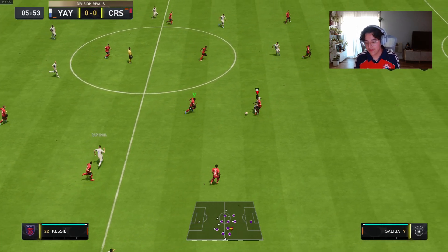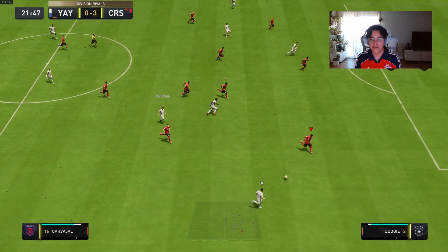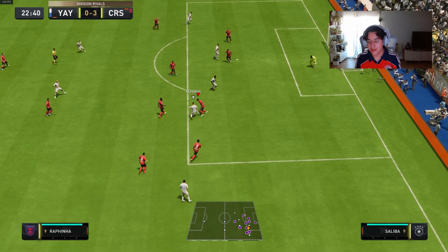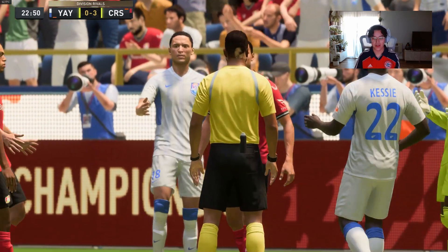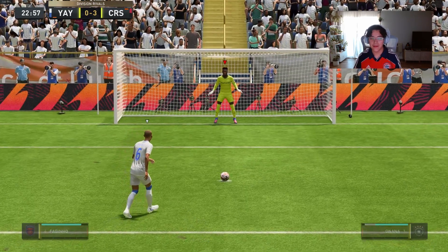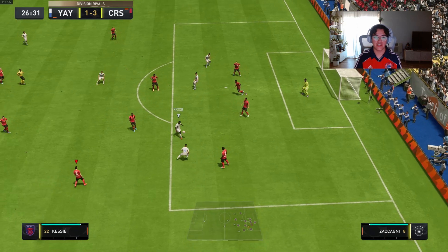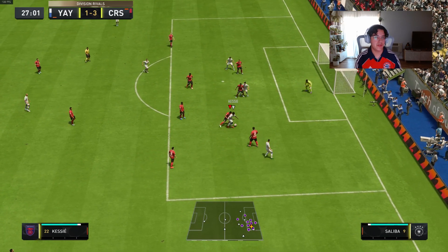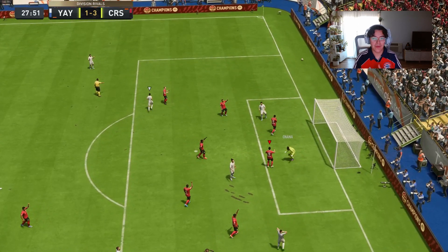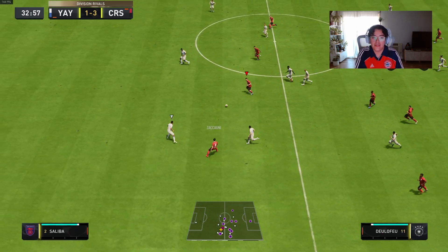Talking about his defending: 87 interceptions, 84 defensive awareness, 88 standing tackle, 83 sliding tackle. He was very solid defensively. His standing tackle did have a lot of moments where he wasn't getting complete tackles — you get that bounce-back animation where the ball just goes back to the attacker. That's annoying for a card that costs 50,000 coins. But he did a really good job of being in the right positions, tracking strikers well, and making interceptions. His defensive awareness and positioning were all really good. The standing tackle issue happens with many center backs — it's just the way FIFA plays.